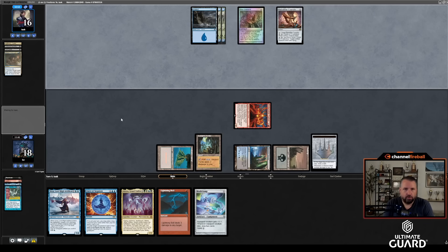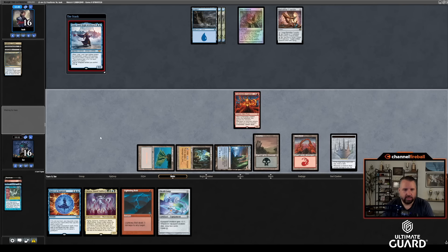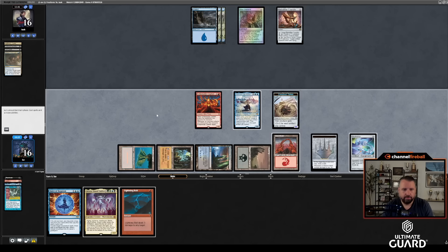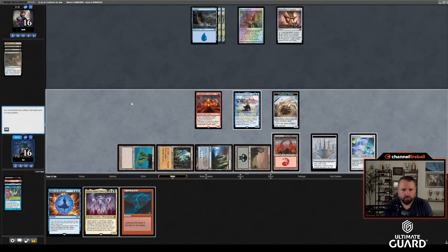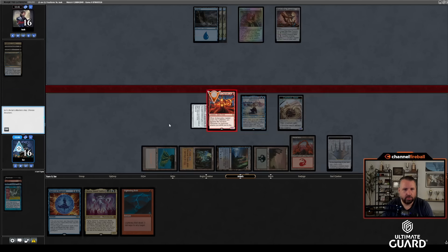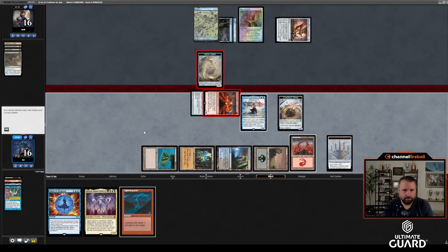Skull Clamp and Urza — don't mind that. I drew Mountain, which is not a bad draw because now I can cast Urza and still have Lightning Bolt up. Skull Clamp — I guess it's not bad to Skull Clamp the Emberwild. No, I can hard-cast Force here and Bolt. I think I'll tap out, equip Skull Clamp to Emberwild Captain, attack — either Isaac takes five or trades a token for it and I draw two cards. Happy enough either way. Draw two.